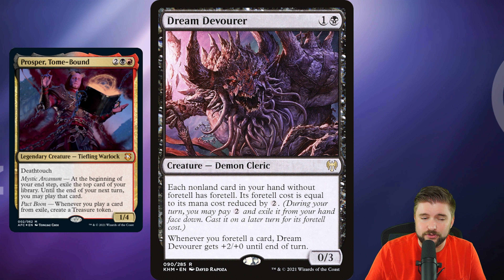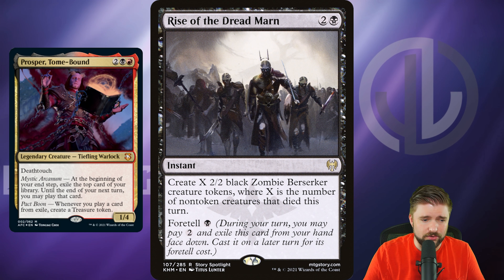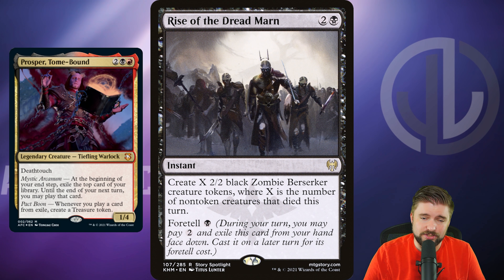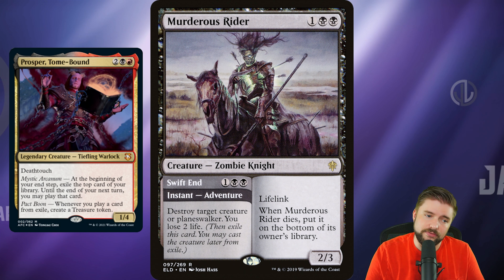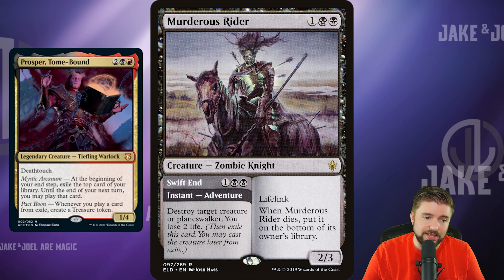Rise of the Dreadmarn is another Foretell card I think is super viable. It creates X 2/2 black zombie berserker creature tokens, where X is the number of non-token creatures that died this turn, and it Foretells for 1 black at instant speed. You pay 2 earlier, it goes into exile, and then you cast it at instant speed after a huge board wipe — counting all non-token creatures from every side. You're getting a ton of 2/2s. I love Rise of the Dreadmarn in this deck. Only $2.